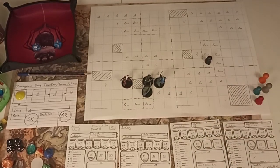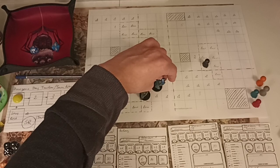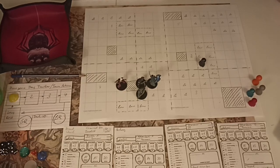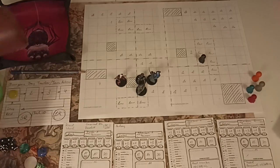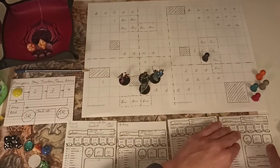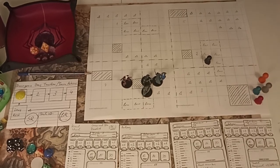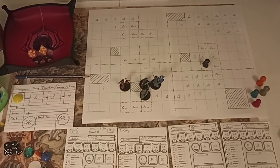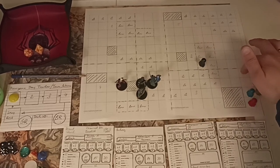Kelvin doesn't have cover but has AC 15 and uses his shield to defend himself. The black bandit attacks at plus three with his light crossbow - rolls ten plus three, that's 13, not enough against AC 15. Kelvin lifts up his shield and the bolt sticks in it. The orange bandit moves five squares to take cover and also shoots at Kelvin.